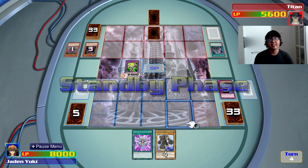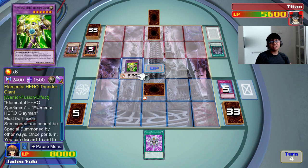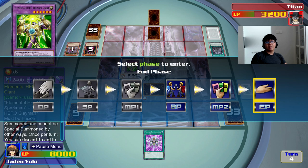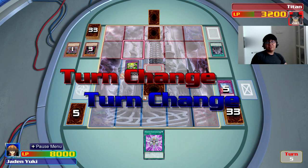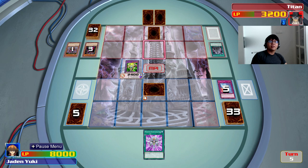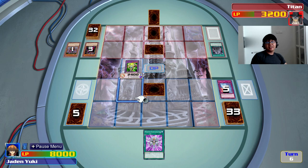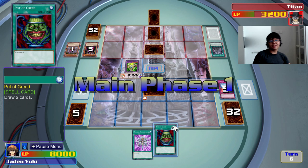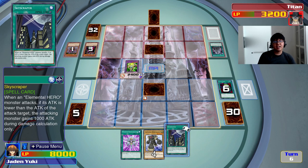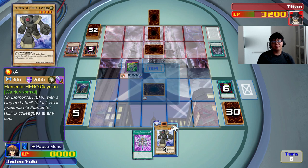Come on, give me a Clayman. I'll set it in defense position. Battle — I'll just continue attacking with Thunder Giant again. End my turn. Looks like I might be able to win if he doesn't get any more monsters next turn. He just sets. I can't use Lightning Crash on the face-down, but thankfully we've got Pot of Greed. Draw 2. And Skyscraper!